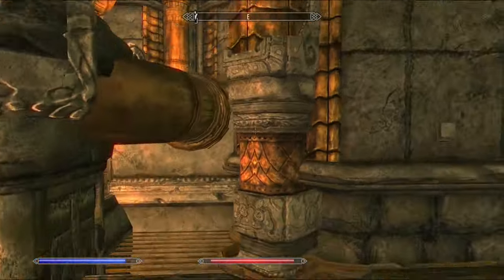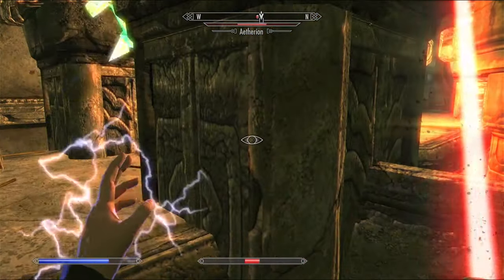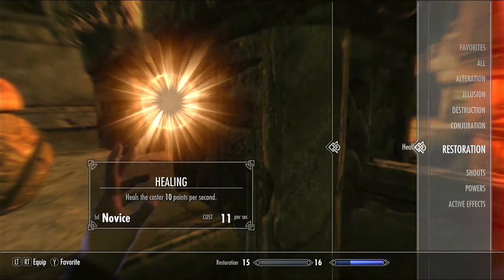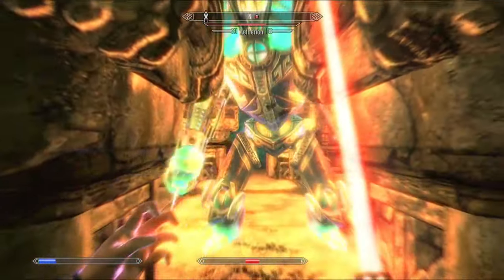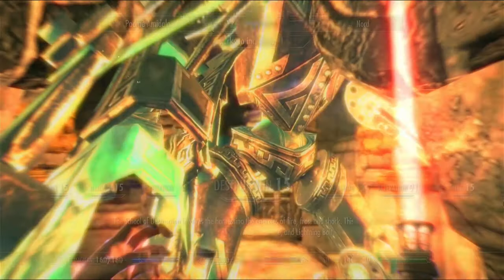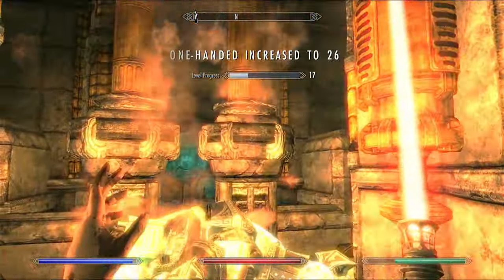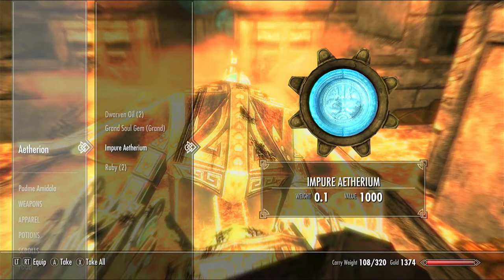He's got Fus Ro Dah! Oh, he's way strong. I don't think I have any healing spells either - hang on, I do, I have the novice one. Well, I got this. Let's level up - magic, health. Okay, I got him. I got another impure Aetherium and two rubies.